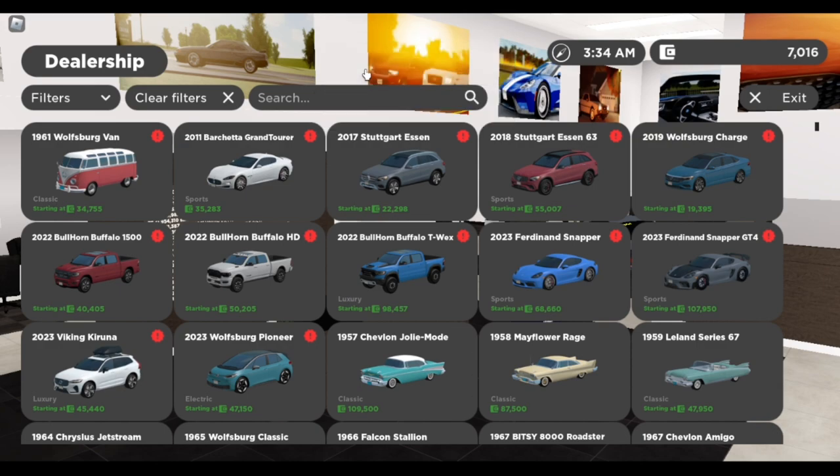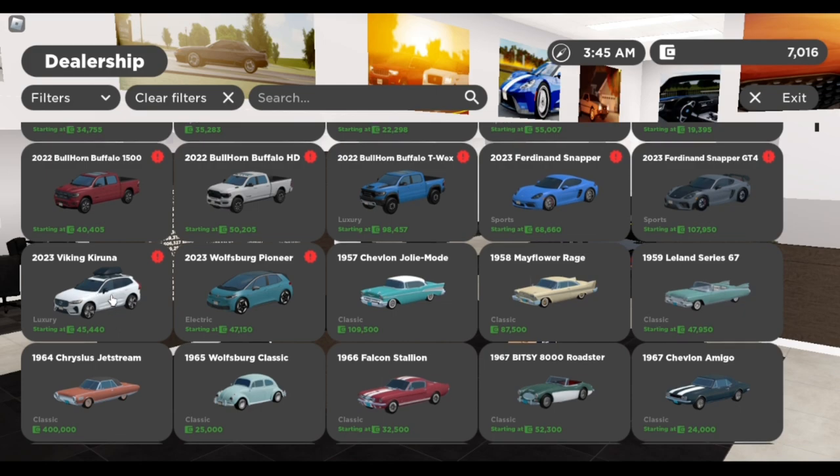In the new dealership we have the 1961 Volkswagen Van, Maserati Gran Turismo, Mercedes GLC and GLC 63, Volkswagen Jetta, the new Ram 1500, 2500, and TRX, the new Porsche Cayman and GT4, new Volvo XC60, and Volkswagen ID3.